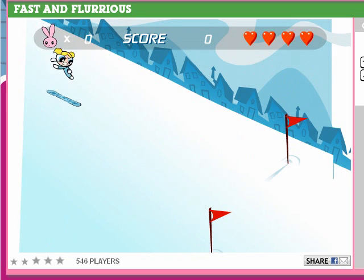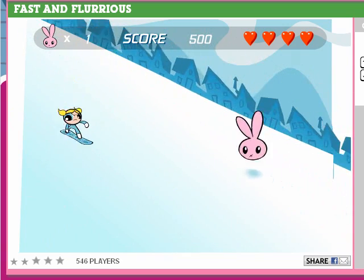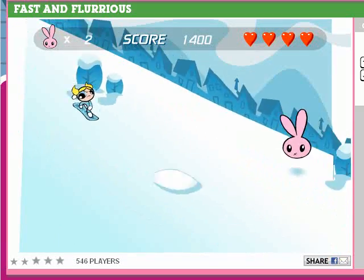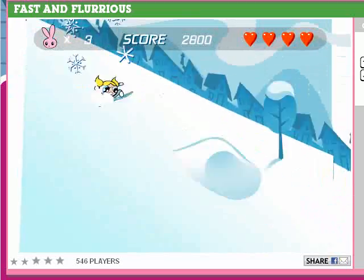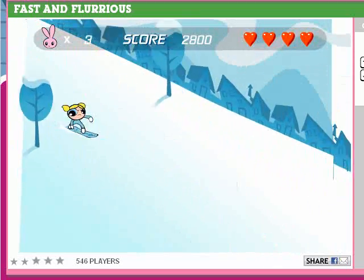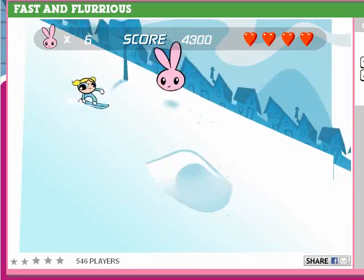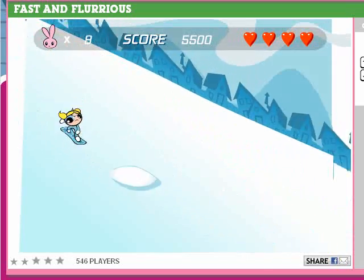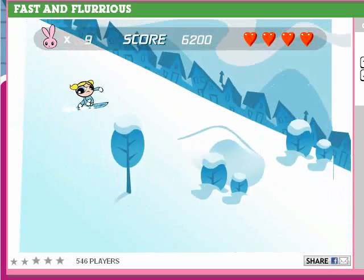3,000 points to advance, and my favorite music of this flash game. I love the solid control of Bubbles even though she moves slow. Look how well she lands, unlike Buttercup who crashes into stuff if she goes too fast. You can also move Bubbles a lot quicker. 6,200 — that's good.